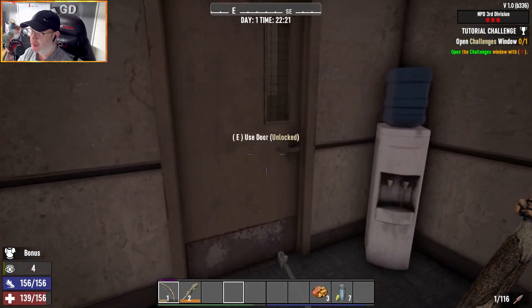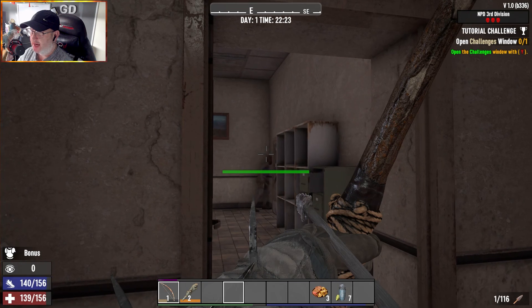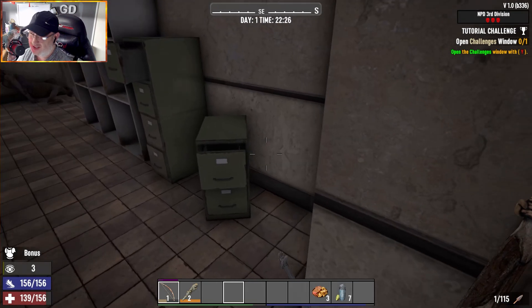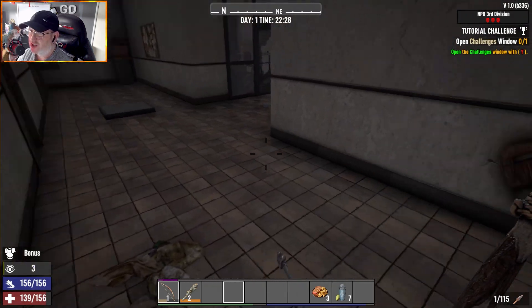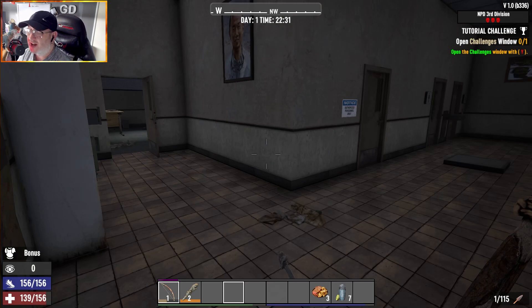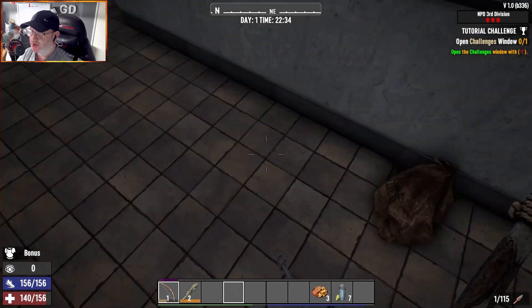Let's move through and open the next door. There's someone at the end - you're a feral! We are on day one and I'm fairly sure you were feral. One-shotted! One-shotted a feral at night with a tier one bow and stone arrows - that's ridiculous!